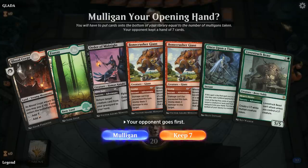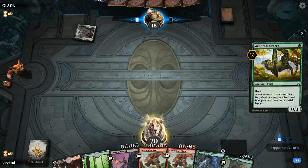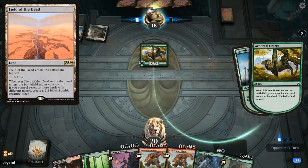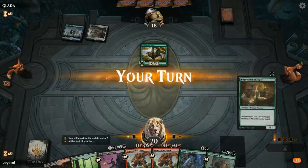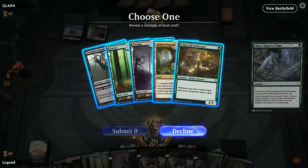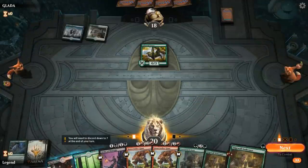We're on the draw. Hand's not terrible, but kind of missing Clover or Innkeeper to be really exciting. Once Upon a Time can maybe find Innkeeper, so I'll try it. Turn one Arboreal Grazer from the opponent — some sort of Field of the Dead deck. The reach that the Giant provides to close out the game is pretty important since the ground is going to get stalled quickly. Once Upon a Time finds an Innkeeper — let's find another Innkeeper or a land. I'll need this Innkeeper just to draw me Clovers.